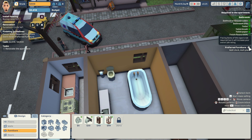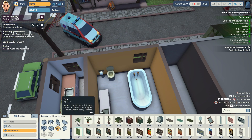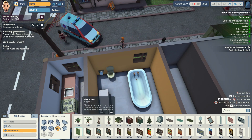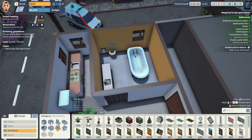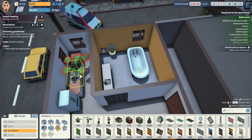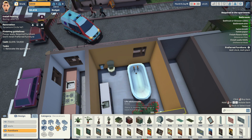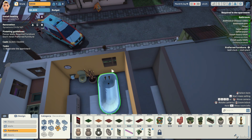We've got preferred furniture — placing these items is not required but will increase your overall job rating. We need a wall clock and a wall plant. Let's go ahead and look for a plant. We could do a plastic plant, rubber plant, or a big fern for $35 — we'll go ahead and stick that somewhere. Let's go look for a wall clock instead. Let's go ahead and do a simple wall clock and stick that right there. All right, we got everything done: bathtub, bathroom sink, toilet, toilet brush, toilet paper, floors with stone or tile, and walls yellow or red. We are ready to rock and roll.